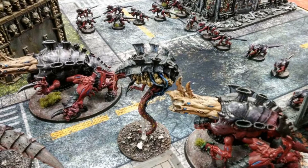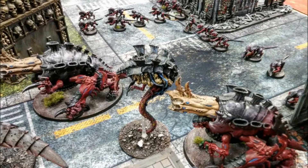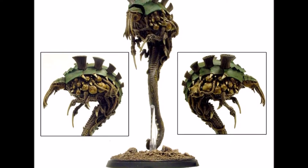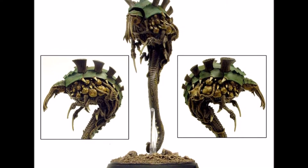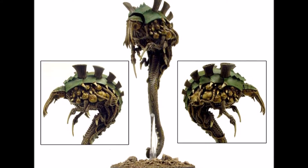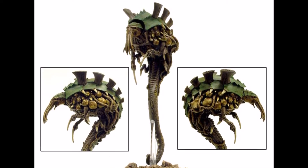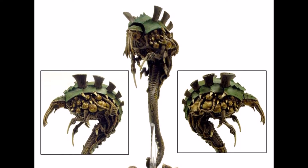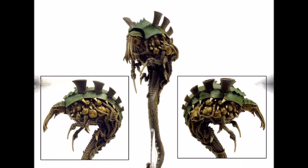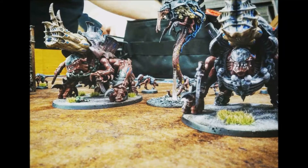Enhanced Toxic Miasma triggers at the end of a fight phase against enemy models within 1 inch of the Malanthrope. On a 4-up, they suffer a mortal wound. Prey Adaptation is a powerful ability, and takes effect when the last model in an enemy unit is slain within 1 inch of the Malanthrope. All friendly Hive Fleet models reroll ones to hit against models with the same faction keywords. This ability is faction-wide and lasts for the rest of the game, and it works in combat and in shooting. Getting both is hard to come by for Tyranids.